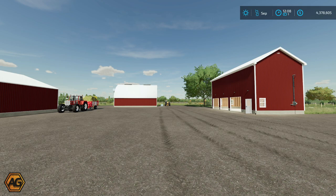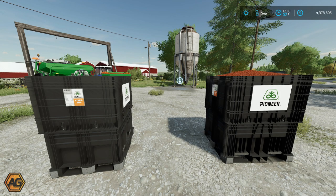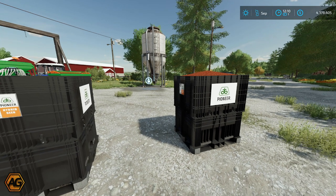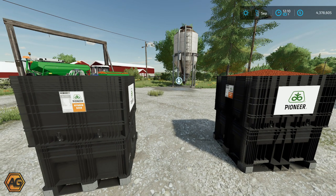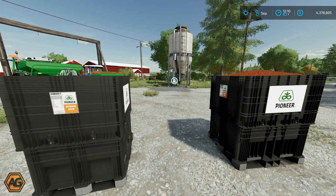We're not finished yet - we are going to go take a look at the pro seed box that Legacy has also been working on, which is currently with Giants for testing. Here in front of me you can see we have the Pioneer Pro Seed Box. These come fully loaded with seed when you buy them, but they are emptyable and refillable which I think is great. We had some seed boxes like this and a seed tender in FS19 - I used them on Medicine Creek - but unfortunately the boxes once empty were basically useless, you had to sell them and couldn't refill them. These ones are 100% refillable, which is fantastic.